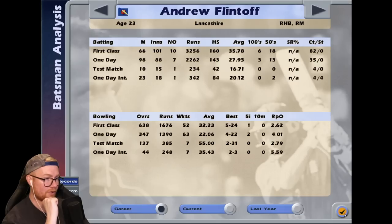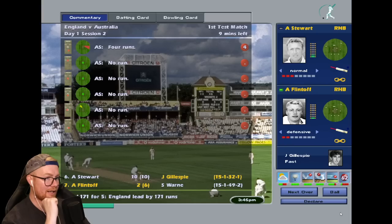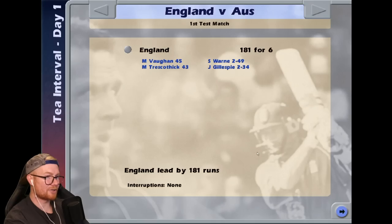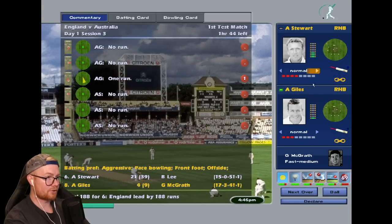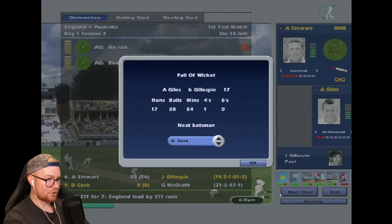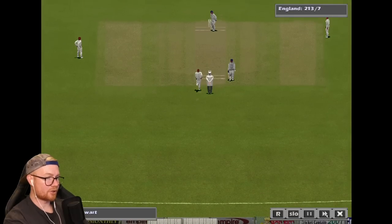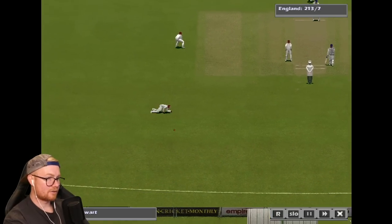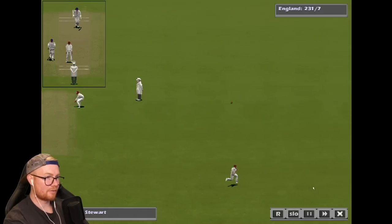Andrew Flintoff — look at that young Freddie Flintoff! He hasn't played many tests: 10 test matches, averages 16 with the bat, 55 with the ball. Hasn't had his breakthrough series just yet. Warne around the wicket — Alex Stewart well batted. Gillespie gets Flintoff for four. Tea on day one: 181 for six. At this rate against this Australian side, Gillespie gets Gough for 17 off 38. Stewart meanwhile on 29 off 56. Dominic Cork is the new batter.